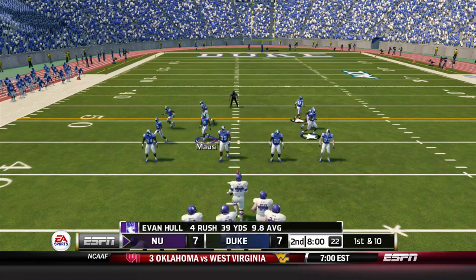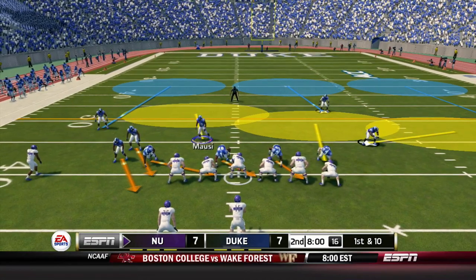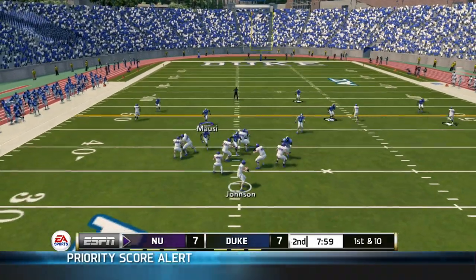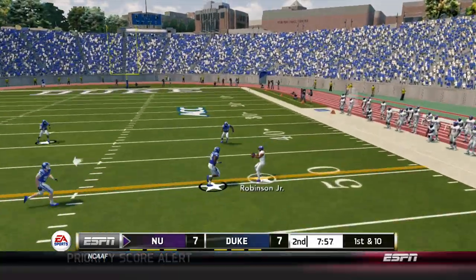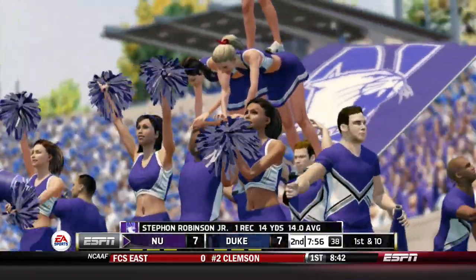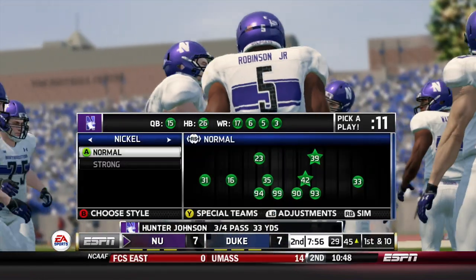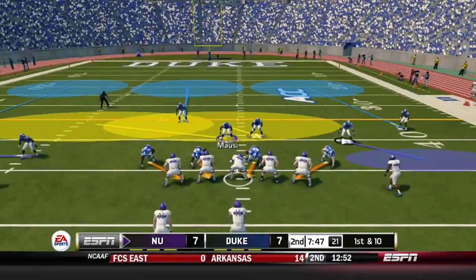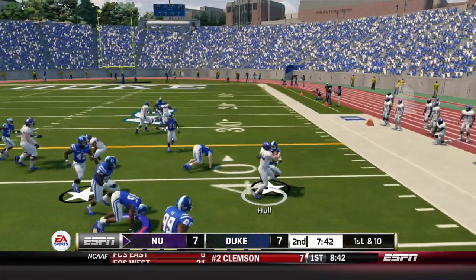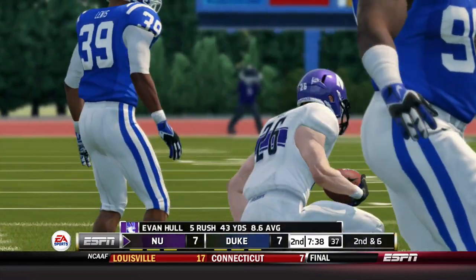First and ten, Duke's lining up in the nickel. Johnson in shotgun — tight end in motion, drops back, throws. And there's Stephon Robinson, who had two touchdowns and a big game last week, so obviously we need to try to keep him in check today. Johnson hands off, Hull breaks a tackle — Jeremiah Lewis on the stop, only a gain of four.